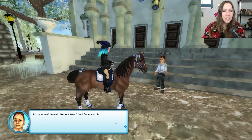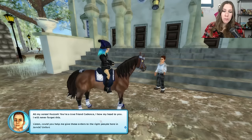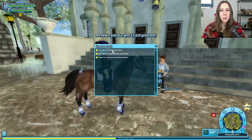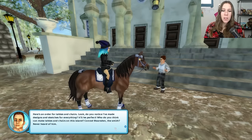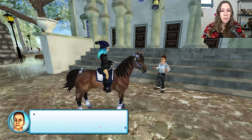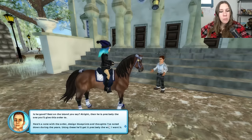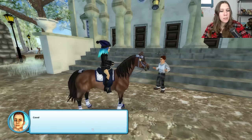All my notes is all. You're a true friend, Cadence. I bow my head to you. I will never forget this. Could you help me give these orders to the right people here in Jorvik? Unfortunately, I don't know anyone here and I don't want to be duped. Take a look at these. Here's an order for tables and chairs. Do you notice I've made designs and sketches for everything? It'll be perfect. Who do you think can make tables and chairs on the island? Conrad Marston, the smith? Never heard of him. Is he good? The best on the island, you say? All right, then he is precisely the one you'll give this order to. Here's a note with the order, design blueprints, and thoughts I've noted down during the years. Using these, he'll get it precisely the way I want it.